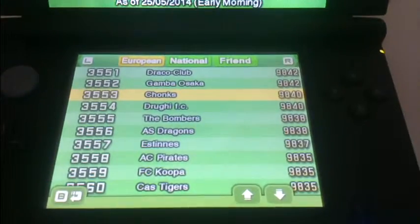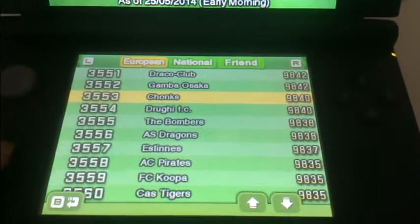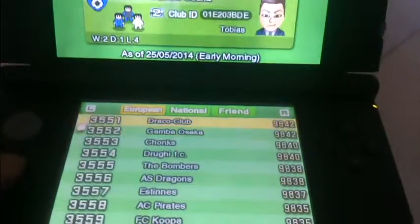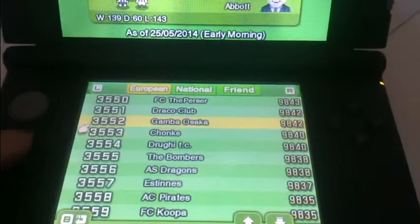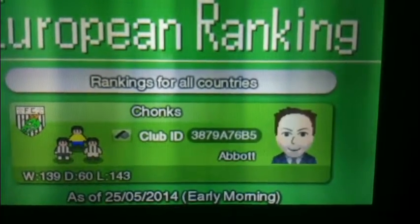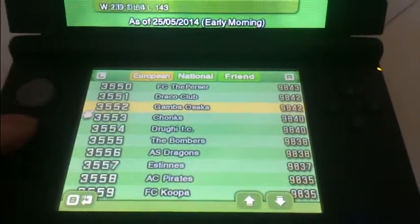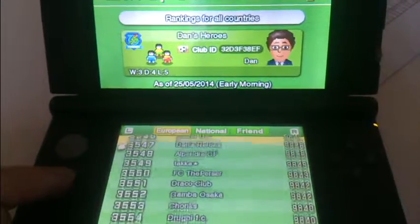When you go into a rank match, you are located somewhere in the world - in the European world in this situation. You can see there are teams ranked higher than you and teams ranked lower than you. It doesn't matter who you choose - it's up to you, you can choose any team and play against them. I've played a total of - you can see all the cards I've got - 139 wins, 60 draws and 143 losses. If you don't care about your ranking, then do what I've been doing and you'll get a lot of cards.